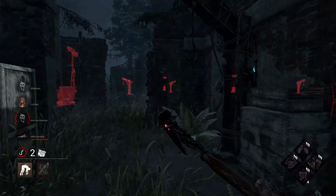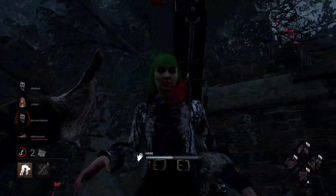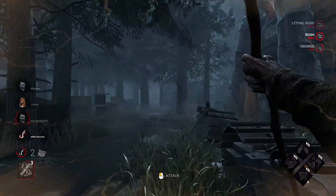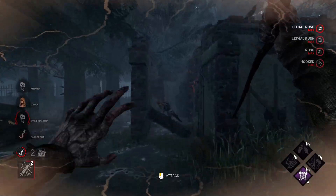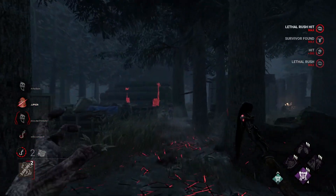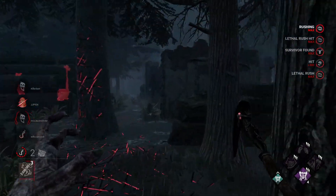The generator next to me should be finishing now — there it is. I get the hook and she's dead. That means the last person is alive and I start rushing towards that gen. I see she's over here, she's slow-vaulting, and I just commit because either way I'm going to get the pallet or I'm going to get her.